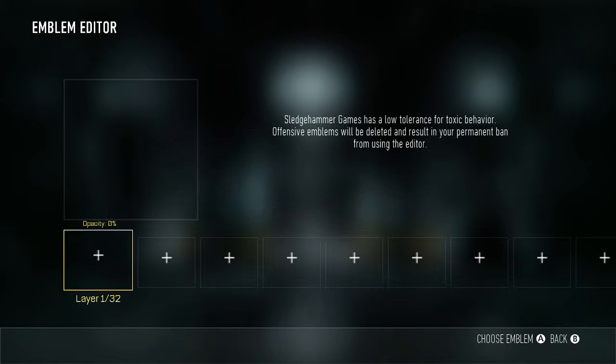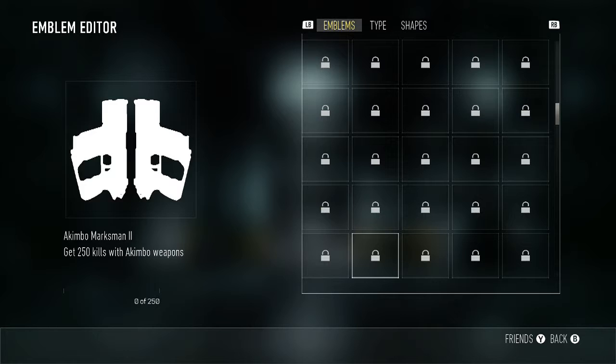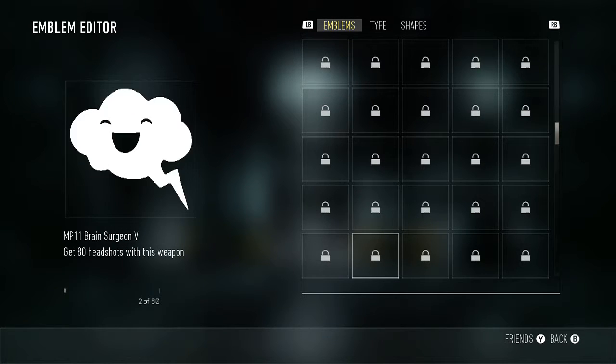First you want to hop over to Player Card Emblems and create a new emblem or use a previous emblem, and just scroll down to the emblem you want. This does not unlock the emblem for you, it just lets you use it.